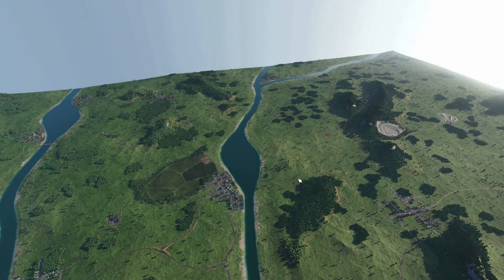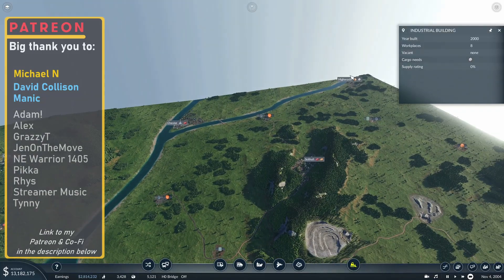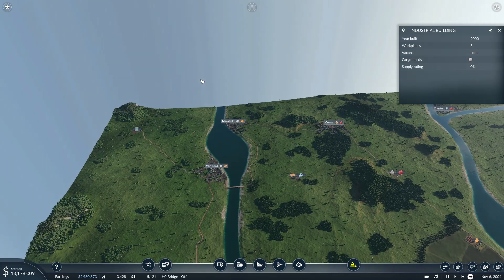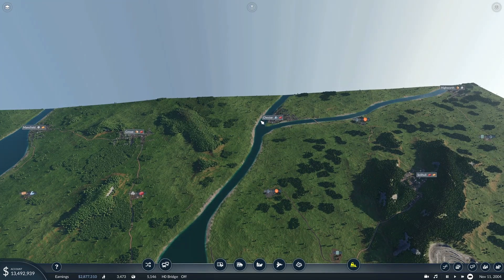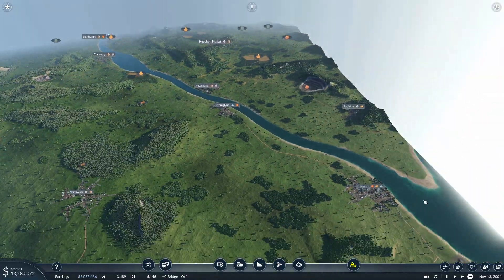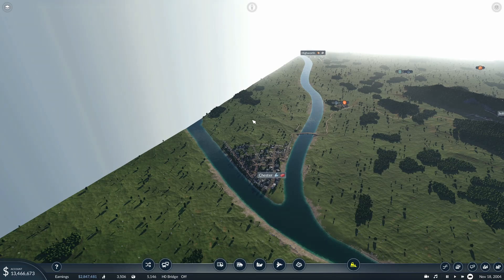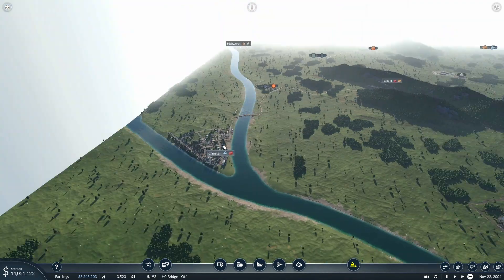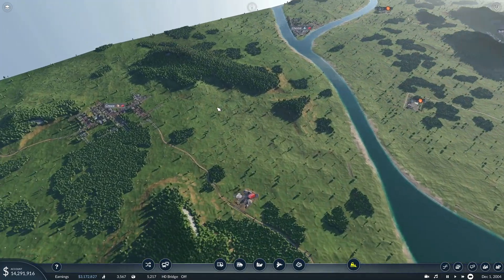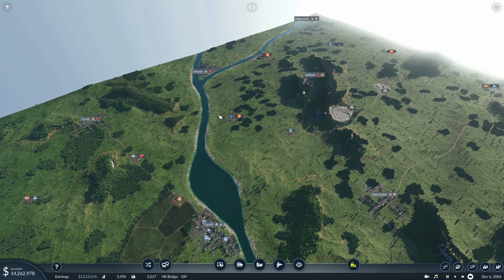Hi there, I'm Construction Gamer, and in today's episode of The Mainline we're going to be delivering bricks to Chester, which is one of the most northerly towns on the map. We've got High Worth and Chester up north, and Mansfield is roughly as northerly as Chester. The plan is to supply Chester's needs — bricks, which are construction materials created from stone out of the quarry, going into the construction materials plant.